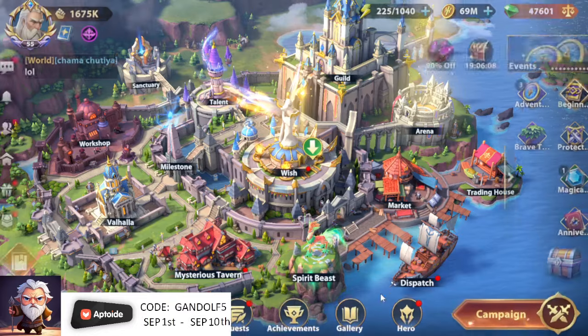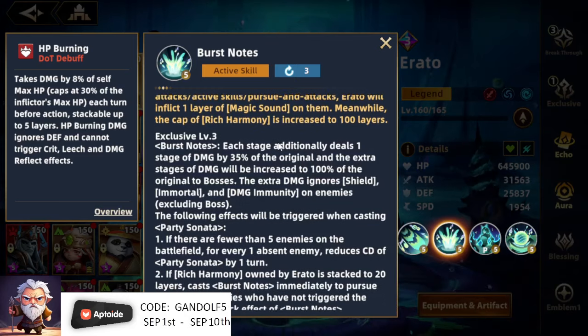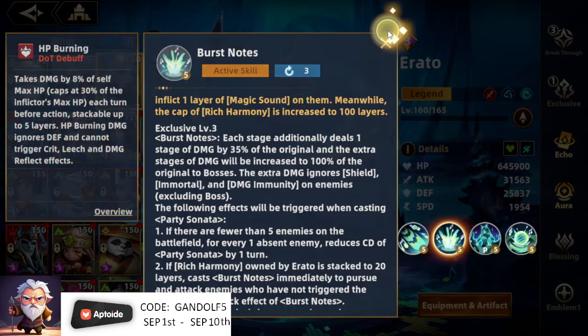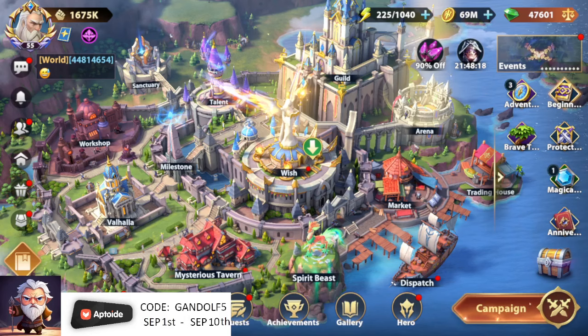I really think they should fix it. Let me know in the comments below if you think this should be fixed. You can clearly see in the description that even though Burst Note is supposed to do one stage of additional damage — 35% of the original — and does extra damage increased to 100% of the original to bosses, the extra damage that ignores shield, immortal, and damaging enemies is supposed to be excluded for bosses. Yet for all of these stages, it seems to work. I can't showcase on this one, so we're going to go to the other account and I'll showcase it there.